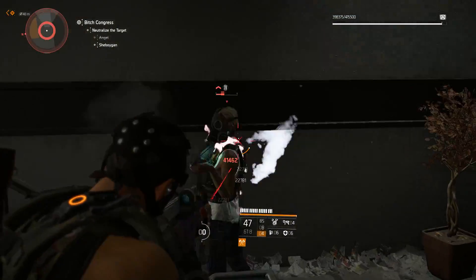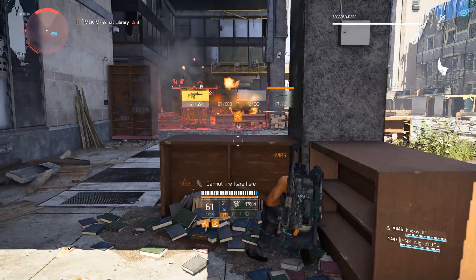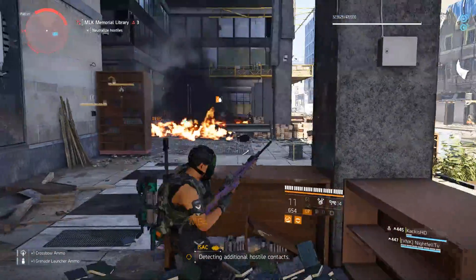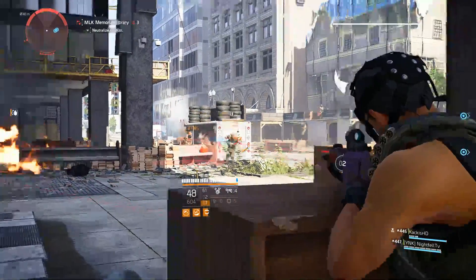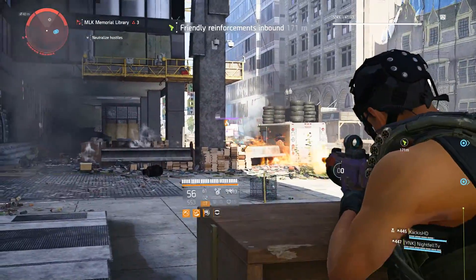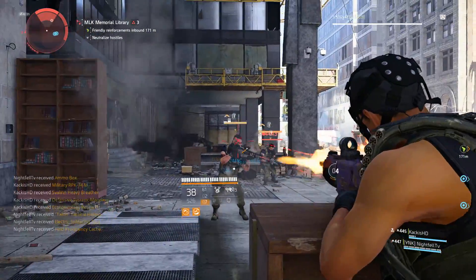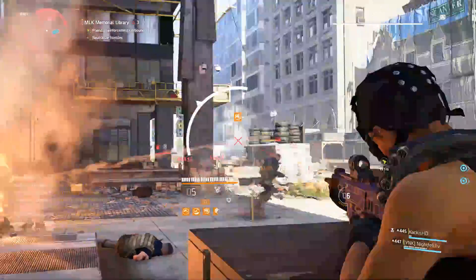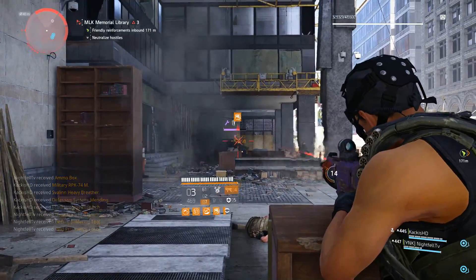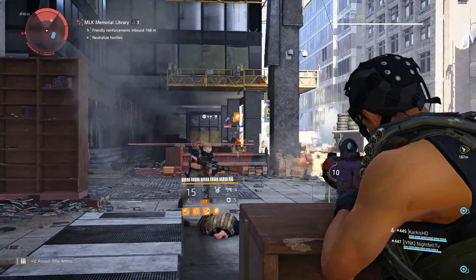It works well with assault rifles, it works well with SMGs — I think this is an awesome tool to have. Is it going to be the absolute best for DPS? Maybe not — you need enemies to have weak points to really take advantage of it. But the fact that it's not taking up one of your main weapon slots makes it a pretty good holstered perk. It's on the sidearm slot, so you don't have to waste a sniper, AR, or LMG slot. I'm a huge fan of this.